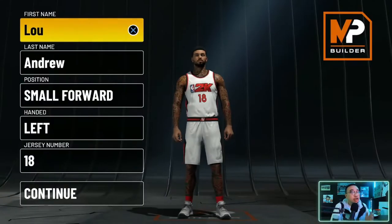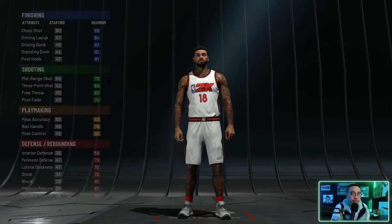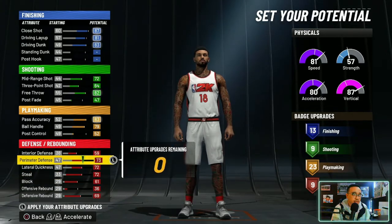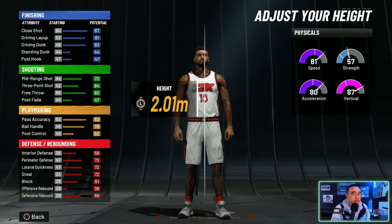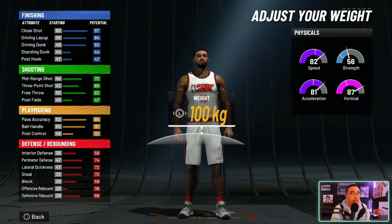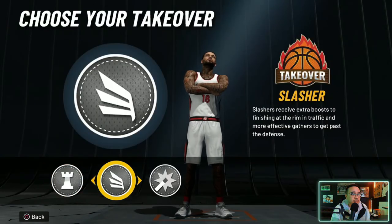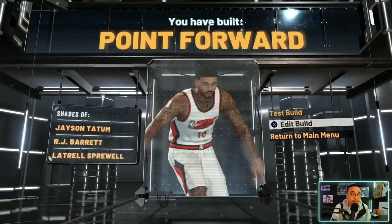And you have built a slashing playmaker! Real quick, before I show you my 99 point forward, let me show you how to make it. Position: small forward, choose your hand, choose your jersey number, blue and yellow, agility and vertical. Copy these stats — if you want, you can swap interior defense for offensive rebound, totally up to you, but I'm showing exactly how I made mine. If I could go back, I would definitely switch interior defense for offensive rebound. Choose your body shape, height 2.00 meters which is 6'6", weight 94 kilograms, wingspan lower it to 207 centimeters. I chose Slash takeover for my point forward — and there you go, you've built a point forward.